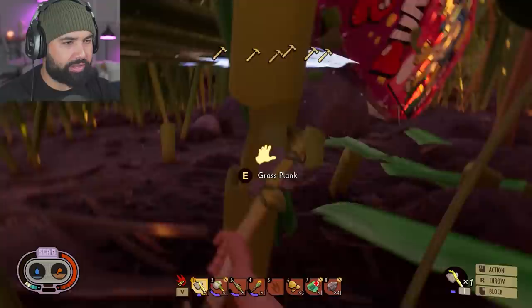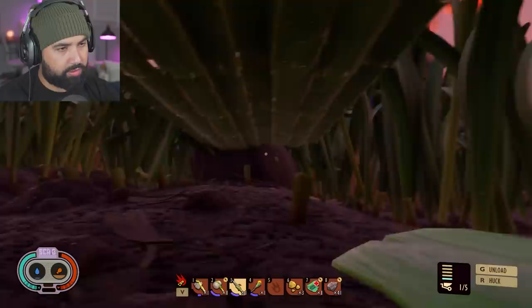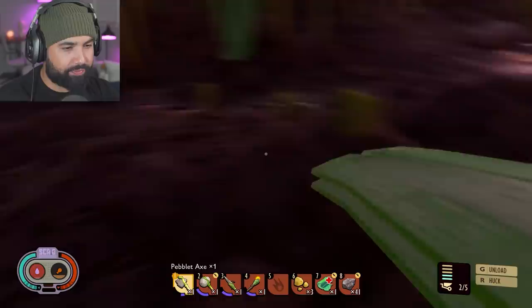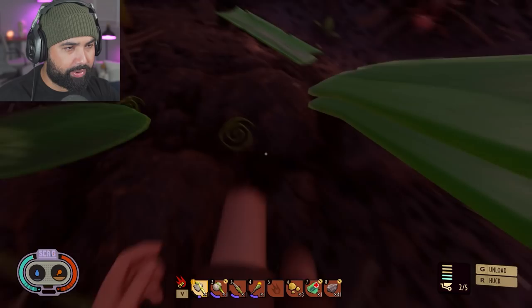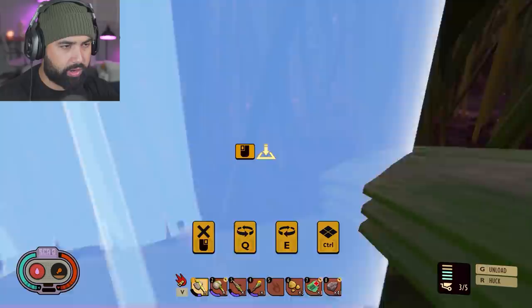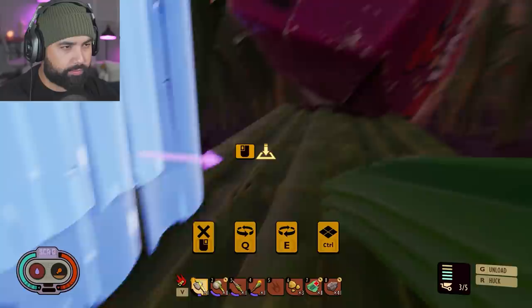I'm gonna go through here and break this up. We're almost there! That might look like a roof but it's actually the floor. Let me pick up more of these planks — probably start off there. One right here, one right there, one right there, and then this could be the entrance.